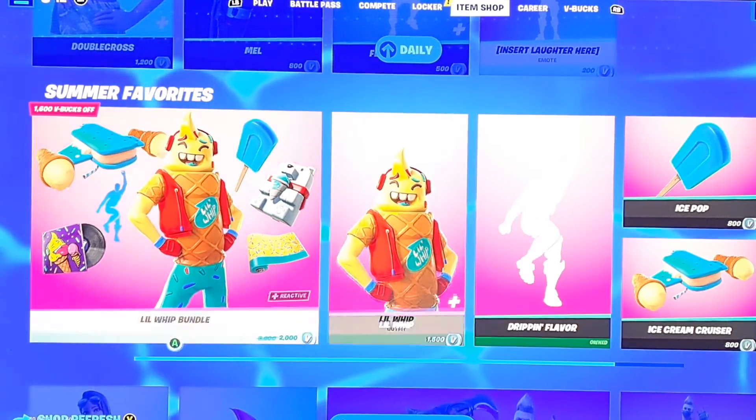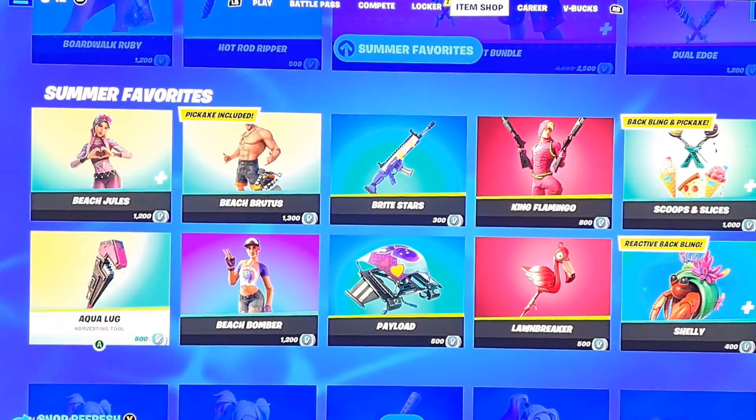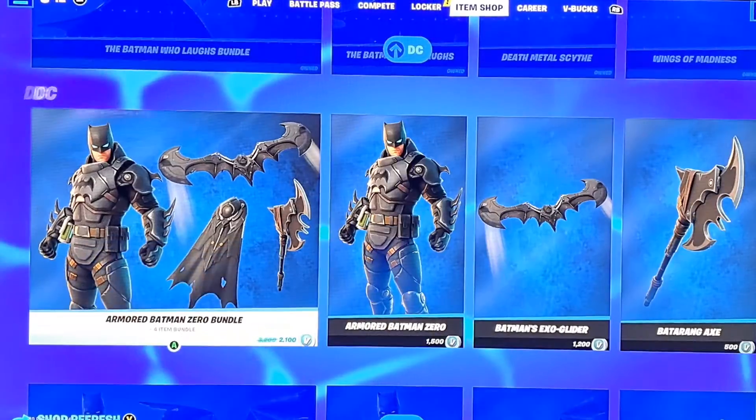Down below we got the Little Whip bundle, which I reviewed in the last item shop review. Down here we got the DC and all that stuff.